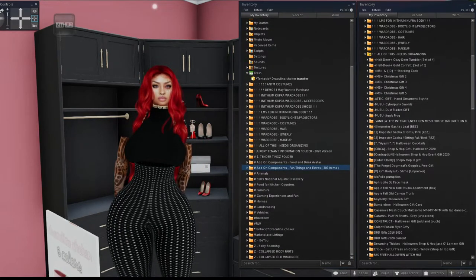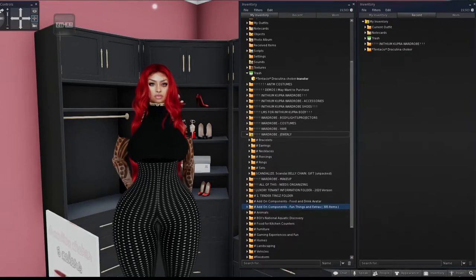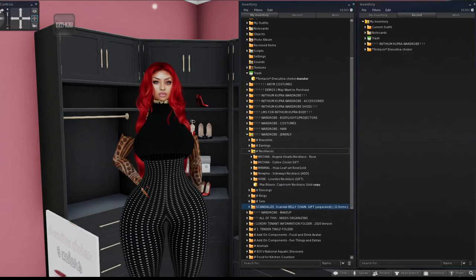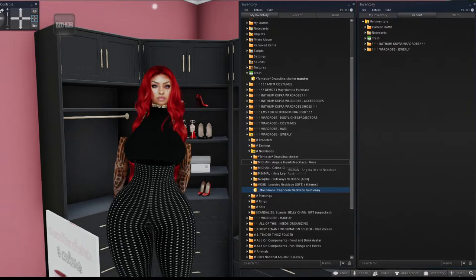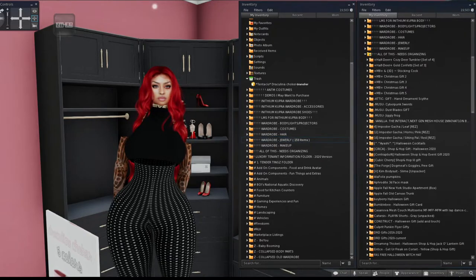We just got this choker necklace, so we'll go to accessories. The jewelry section has bracelets, earrings, necklaces, piercings, rings, complete sets, and a few randoms. Under necklaces, I would put the choker — I'd probably make a 'necklaces' subfolder and a 'chokers' subfolder so I know the difference, but since I don't wear a lot of jewelry I usually keep necklaces together. I'll drag the choker over.